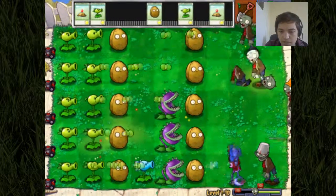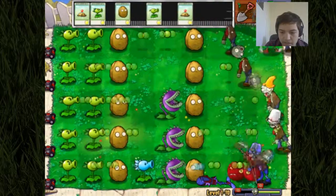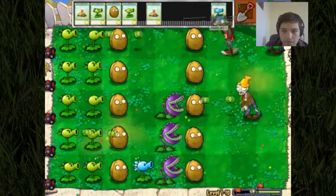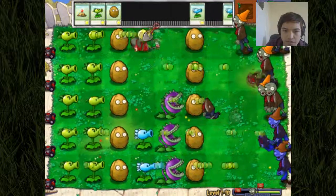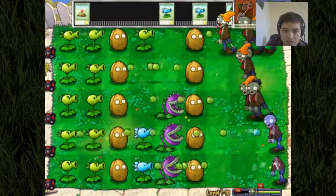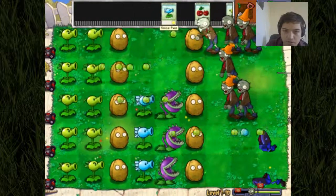We have got two waves to go up against and that's going to be troublesome. Buckethead guy and a vaulter — it's not going to be very good at all. So let's just start to put things down. Dig them up, just to make the most of the space we've got here.